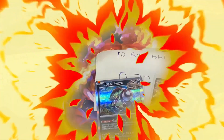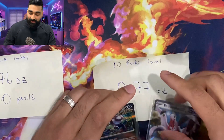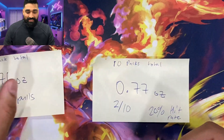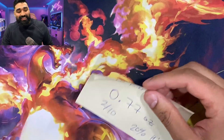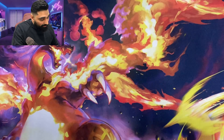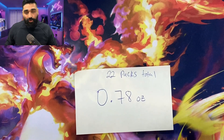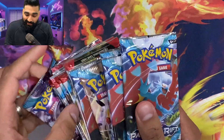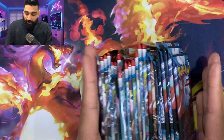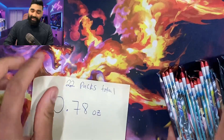It's all good — we're going to be opening up about 42 packs of the average weight for Paradox Rift right now. Most of the packs came in at 0.78 to 0.79 ounces. We can say the light packs did not have anything — they were terrible. Starting off with 22 packs total at 0.78 ounces, this whole fat stack right here is about to be opened up. Stay tuned, let's go.